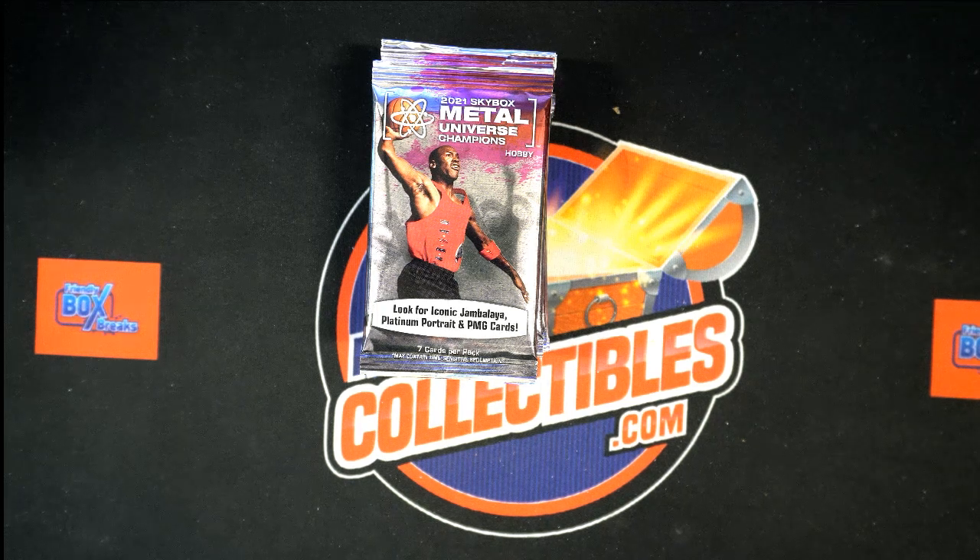Alright, here we go — 2021 Upper Deck Skybox Metal Universe Champions hobby box, this is a last name letter break. We've got our last name letters and our owner names over on the side. We need to shuffle them up seven times each, pair them up on the spreadsheet, then count our packs, run the pack count through the randomizer to tell us which pack we're opening, then we're going to dig in and have a good time.